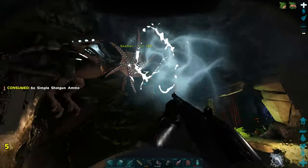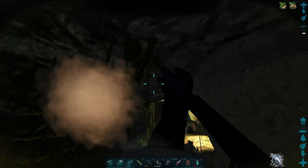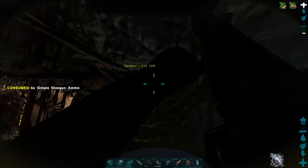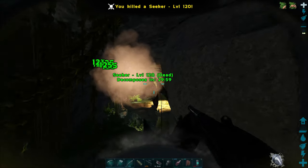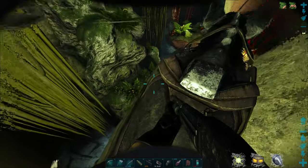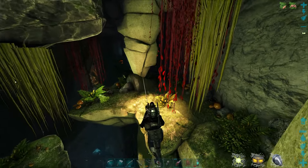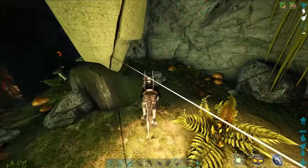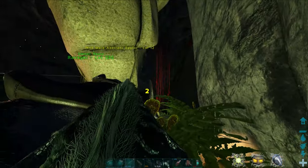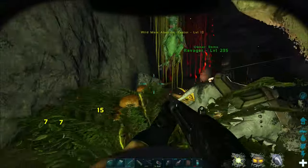I don't remember seekers being in here last time. A shotgun and I still can't hit him - it's a me issue, man. We're both going to die to a single seeker - or not. I want him on passive. I don't want him to go running down and getting killed because he's such a low level. Make sure he's on passive, not passive flee.